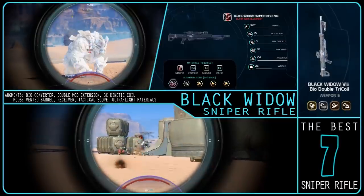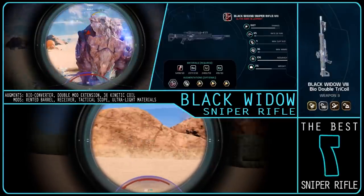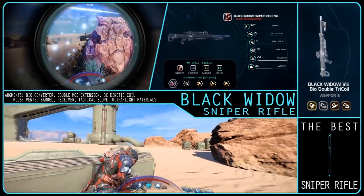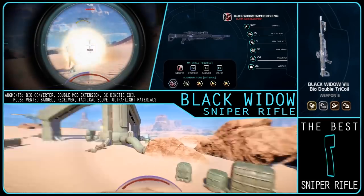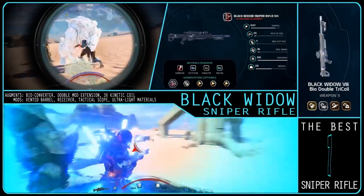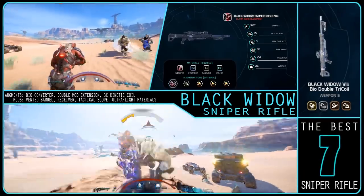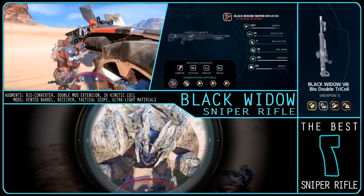Assuming the bio converter, your build should be: Bio Converter, Dub Mod Extension, and 3 Kinetic Coils. Your mods should be Vented Barrel, Receiver, Tactical Scope if you can take the weight or Normal if not, and Ultralight Materials. If you decide to go for the Battlefield Assist module instead, you should change the Ultralight Materials mod to Heavy Spare Clip if you can take the weight, or Spare Thermal Clip if you can't.